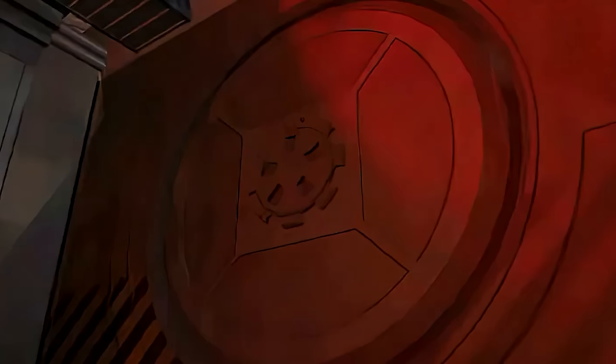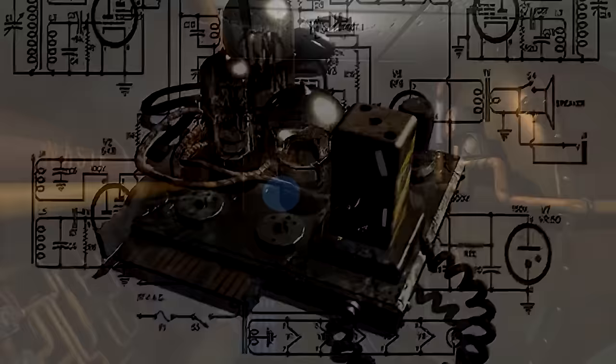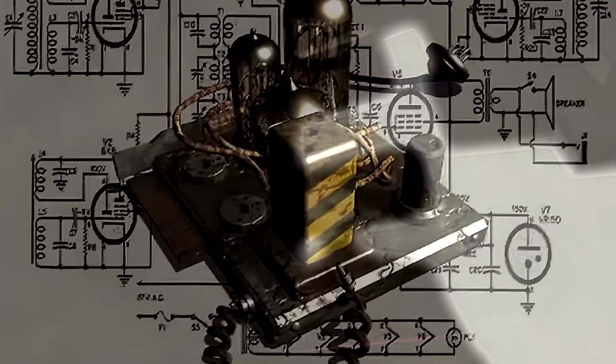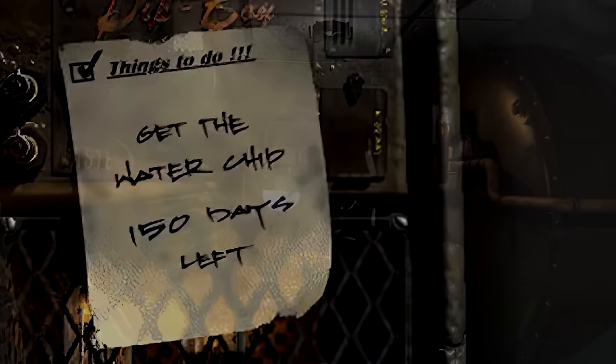Though appearing to be a control vault, Vault 13 was actually an experiment vault designed to keep dwellers locked up for 200 years to study prolonged isolation. However, this experiment failed when the vault's water chip began to fail before 2161. Without the chip the purification system would collapse, threatening everyone's survival. Overseer Jack Oren had no choice but to send out a search party, breaking Vault-Tec's experiment. By 2161 the chip completely broke, leaving only 150 days of water reserves.